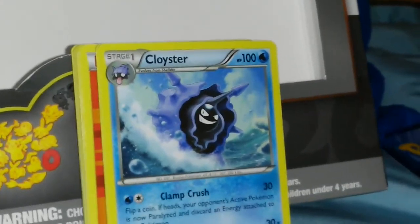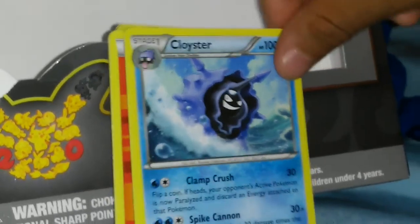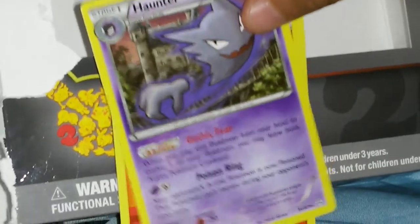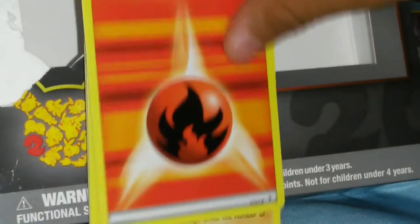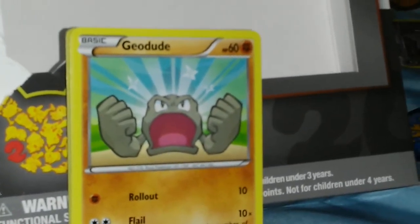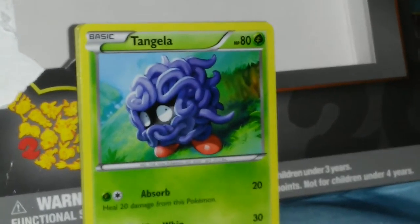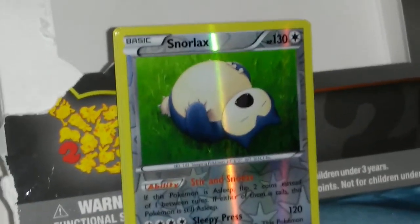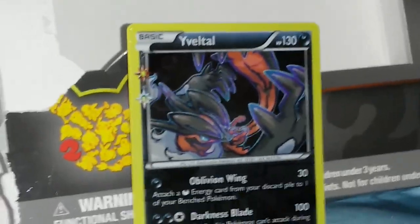He has a Cloyster, and next he has a Haunter. He has a fire energy. Then Geodude, a Togepi, a Magikarp, seriously a Snorlax, and a Yovolta. He got two dark types. The regular was a Jynx — and he got a Jynx. Let me show you this Yovolta.